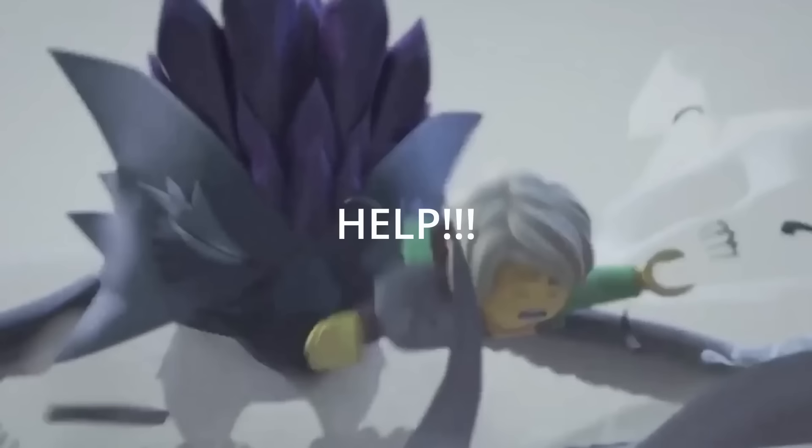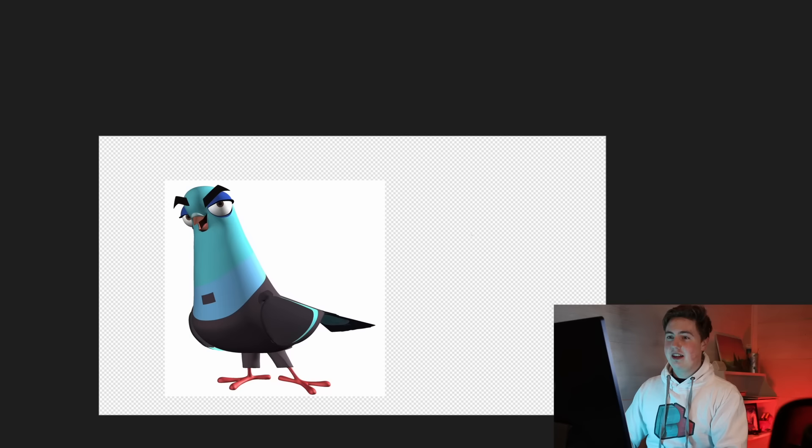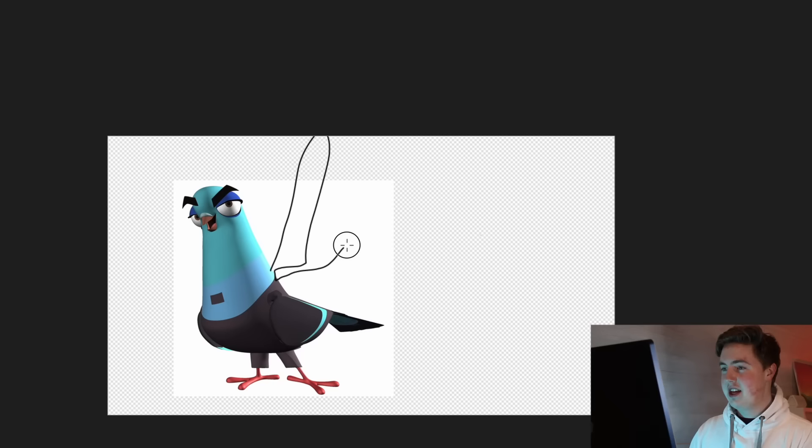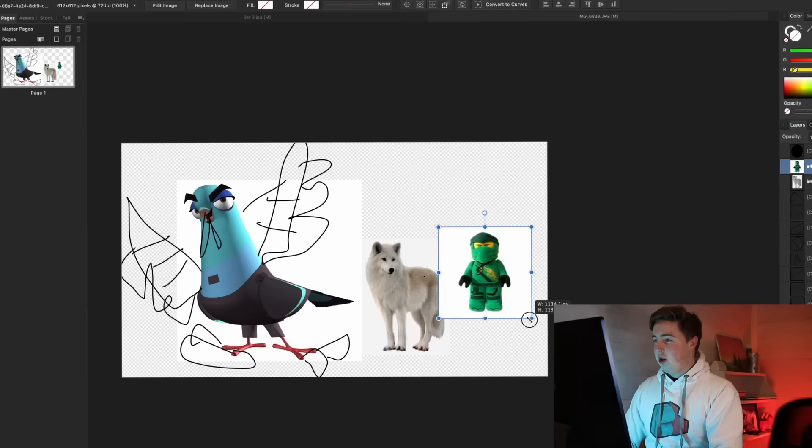I have three sets in mind. The first set is that big huge pigeon that comes in and eats Lloyd. We got this dope pigeon — I'm probably gonna add huge wings to this guy, maybe some huge things, but yeah we're gonna make this pigeon absolutely terrifying.